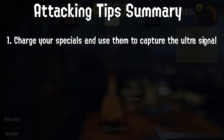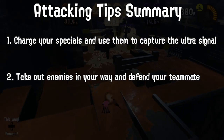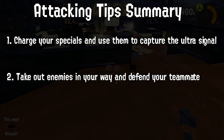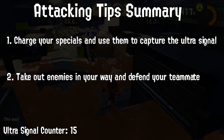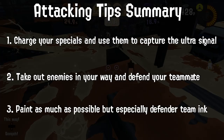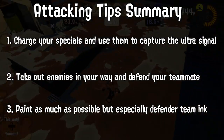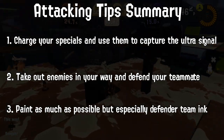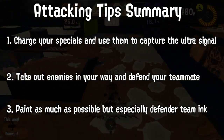So to sum it up: bide your time to get your special, take out the defending team or anyone else in your way to capture the ultra signal, and repeat this until both ultra signals are captured. Then make sure you're covering as much of the defending team's ink as possible. And it's just that easy — well, except for one more thing, which I'll cover towards the end of the video.